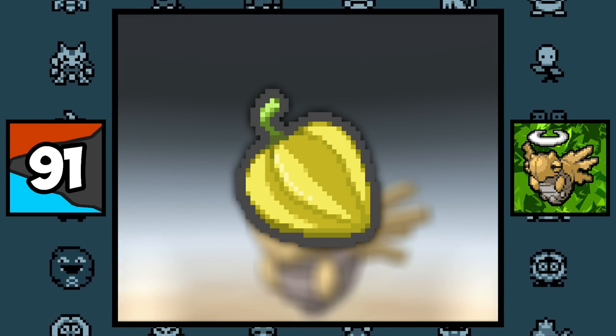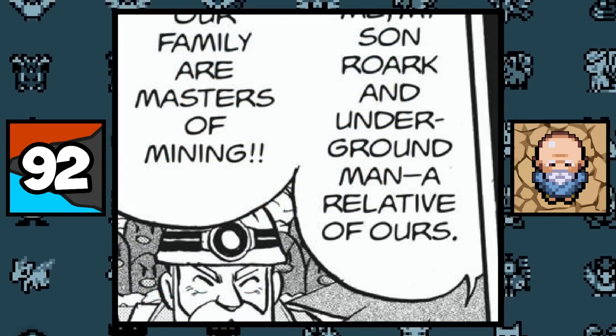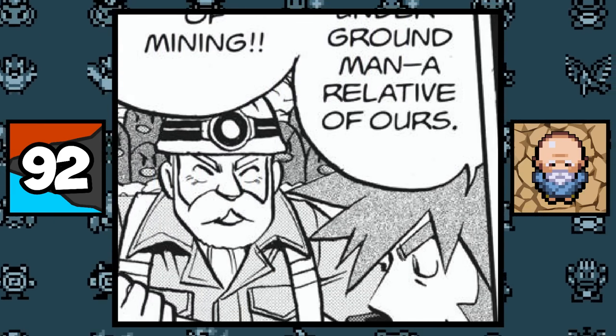The NPC who gives you the Explorer Kit to access the Underground was confirmed to be related to Roark and Byron in the manga, and he is simply known as the Underground Man.